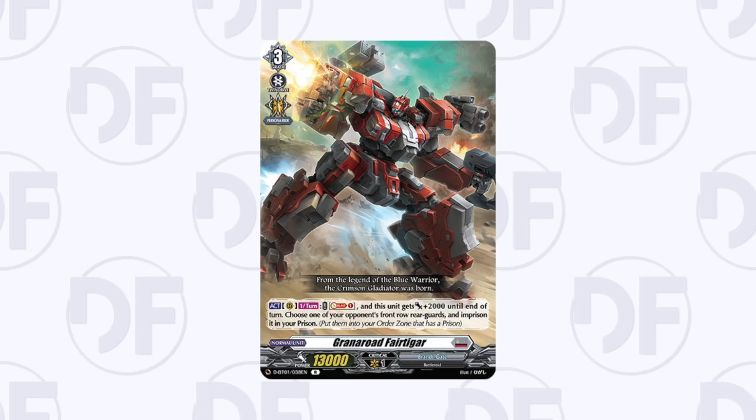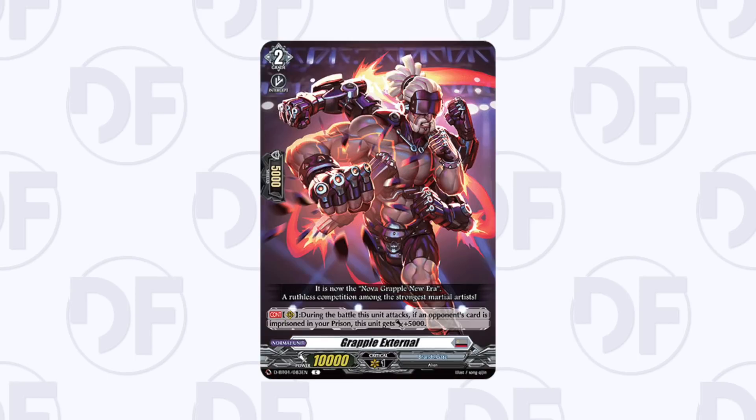For prison cards worth picking up: Bear Tigar is a nice grade three that becomes a 15k attacker and imprisons something — pretty good right now, though I've already seen Japanese lists cutting it for the Festival Collection grade two, so don't worry about it too much until we get Festival Collection. Grapple External is a really nice 15k attacker that's very easy to set up — one card in prison is actually pretty easy since opponents are usually happy giving you one or even two. It's only a common.